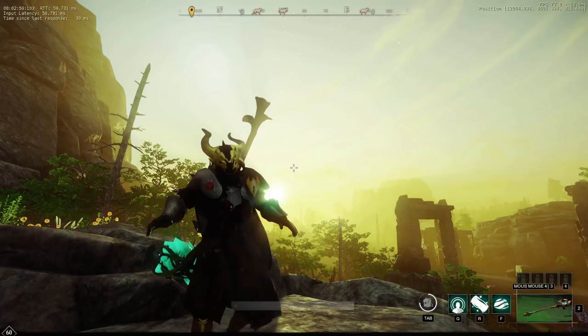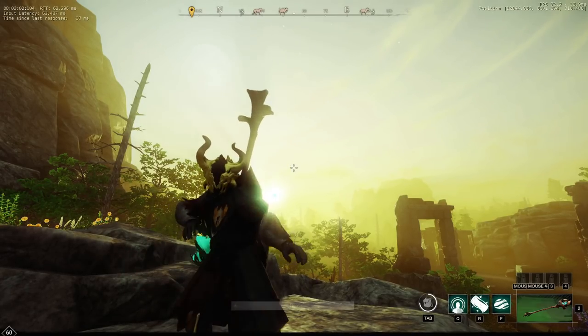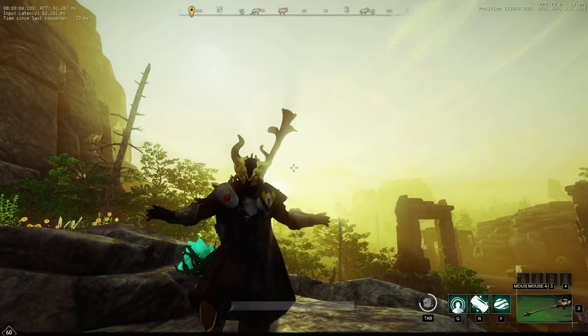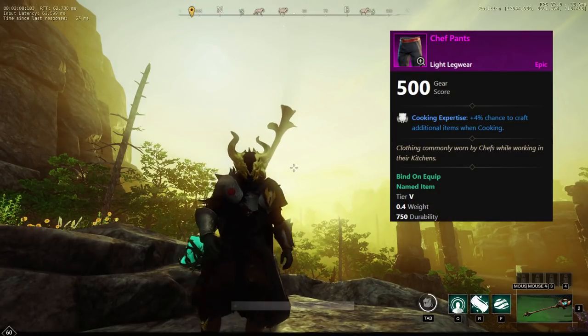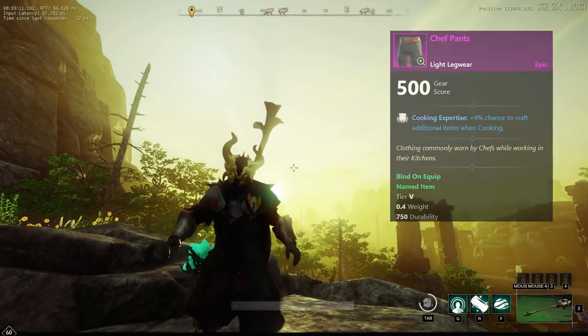Unfortunately, both of these weapons can also drop as an epic with one less perk, which is what actually happened to me. They're both still pretty good weapons in my opinion. The last drop worth mentioning is the Chef Pants — these are epic pants that give you a decent little cooking buff.